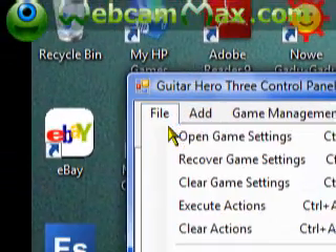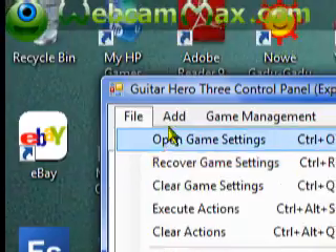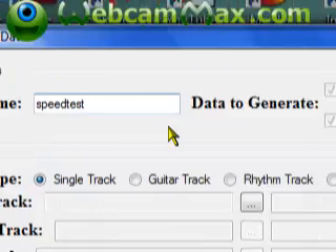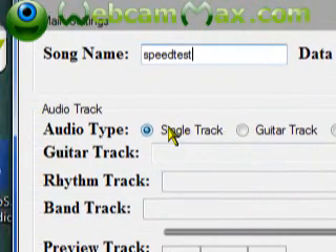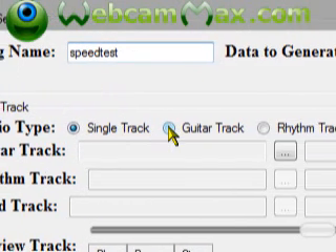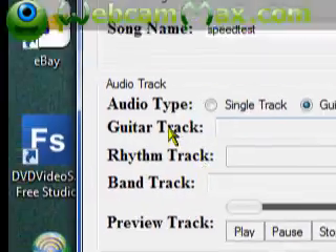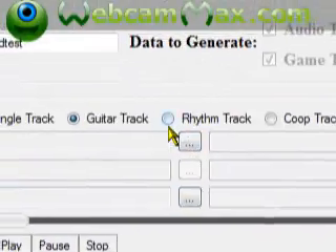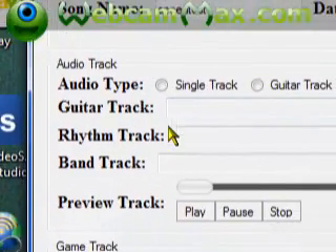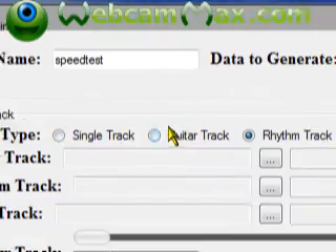Once you've set that up, go to Add > New Song. If it's a single track - meaning there's only one audio file - select single track. If there's a guitar track and a song or band track, select the two-track option, which will show guitar track and band track separately. If there's also a rhythm track, select all three - you'll have all three files when you extract.